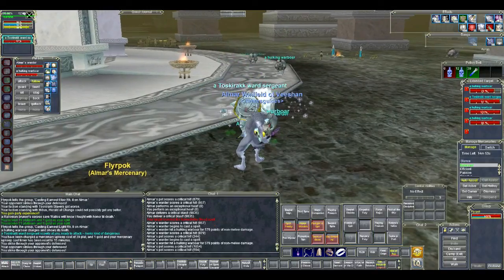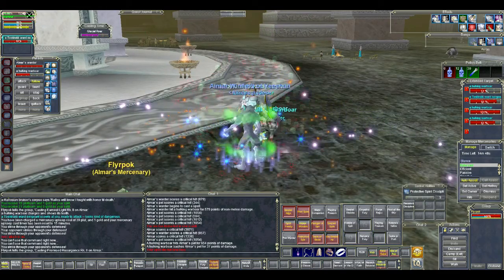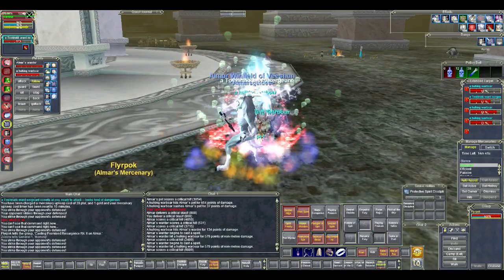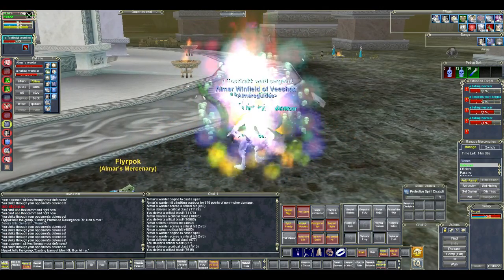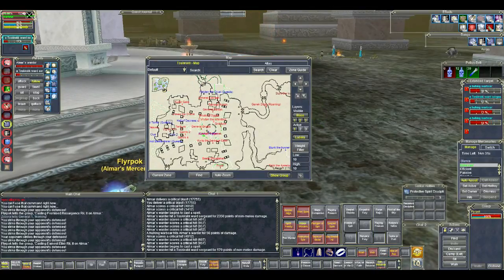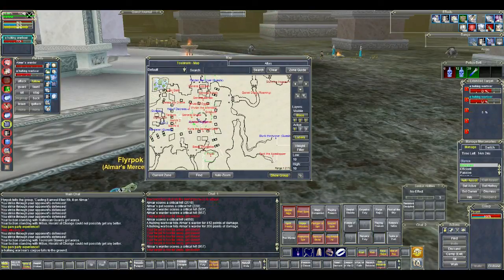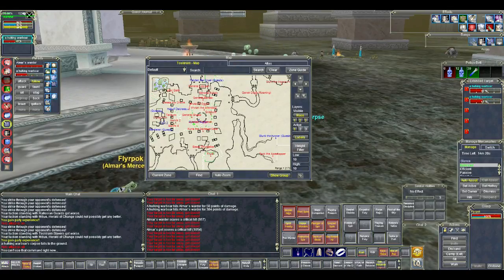Since there's really nothing else to do besides mindlessly kill these mobs, I'm going to kill this pack, loot it, show you the secondary location I have found, and then end the video. The second location where you can level up — if you don't want to deal with war boars at all, or you have a lot of AAs and just want good experience — is down this hallway here which leads to Khorasky and Warren's, which is the next zone in my leveling guide.